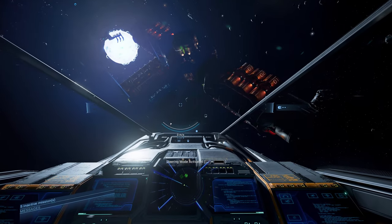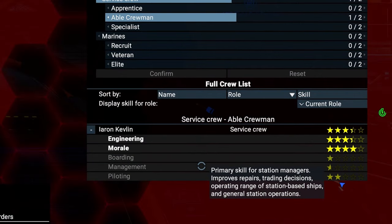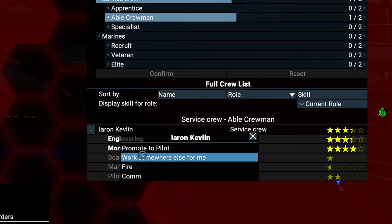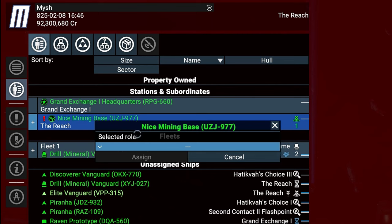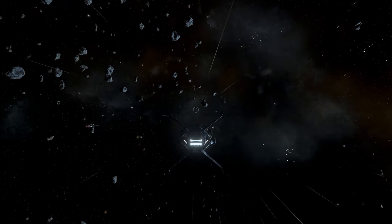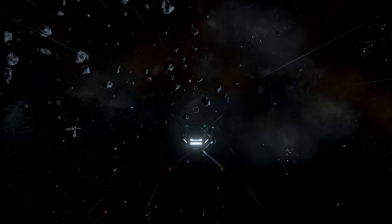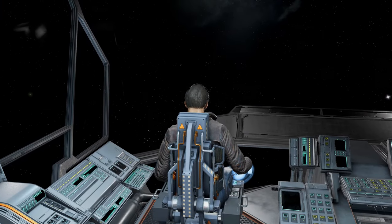First thing we need to do is assign a manager. Just select a random person from your ship's crew, right-click on them, and select Work Somewhere Else for Me. Then right-click on your mining base in the list on the left and select Manager as role. We have a manager now and can assign ships to work for the station. His skill overrides the crew skill of the assigned miners, so with every star a manager gains in skill, all the miners get better too.